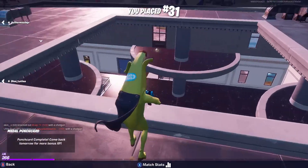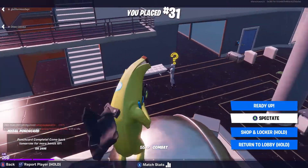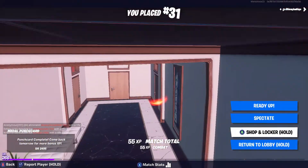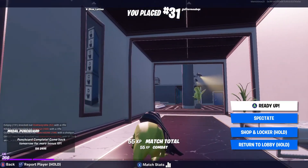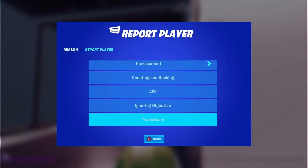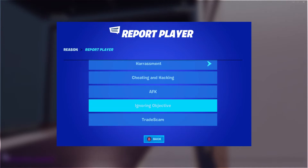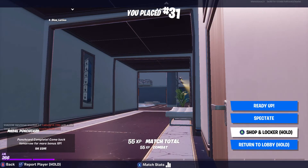First thing I want to show you — it's funny because this banana actually took fall damage — but there is a new menu when you're trying to report people. As you can see right here, I'm not actually reporting him, but this is the new report menu. It looks a little bit cleaner, nicer, and a little bit easier to understand.